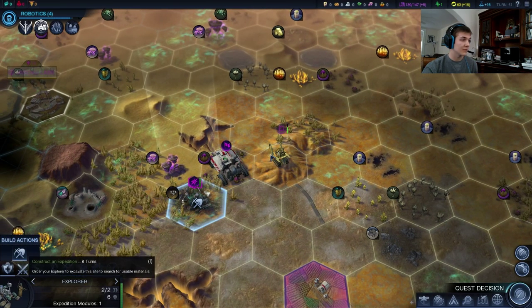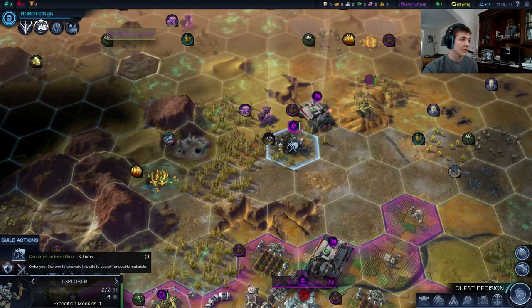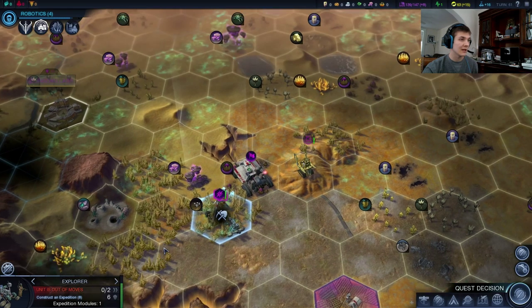We're going to be able to pick up our expedition module here with our explorer. He should be fine — 8 turns, he has 90 health.